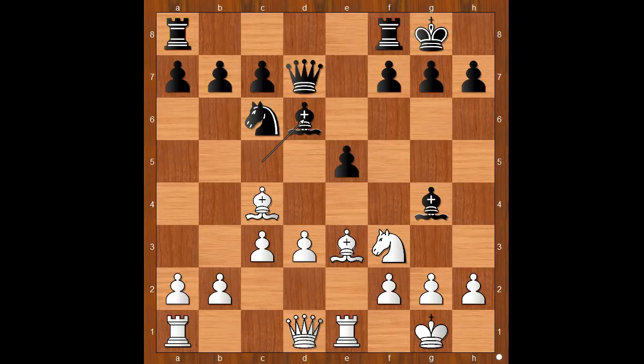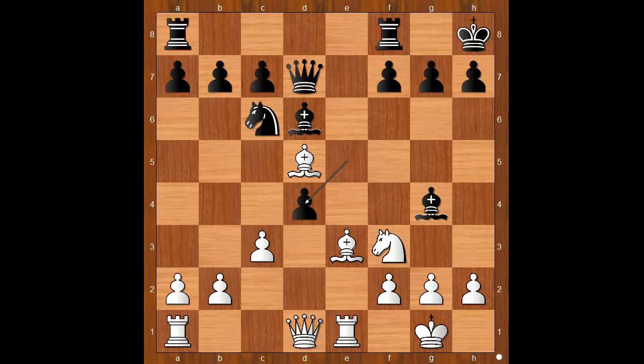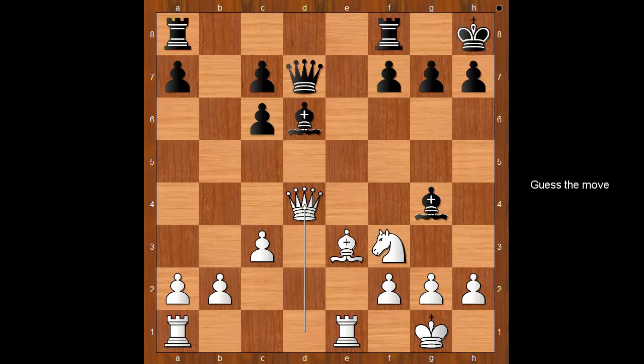Knight to e3, knight takes knight, bishop takes knight, bishop to d6, bishop to d5 attacking the defender of the e5 pawn. King to h8, making f6 possible or maybe even f5, but it looks like black wants to defend the pawn on e5. d4, e takes on d4, bishop takes on c6, pawn takes bishop, queen takes on d4. Perhaps bishop takes on d4 should have been considered.